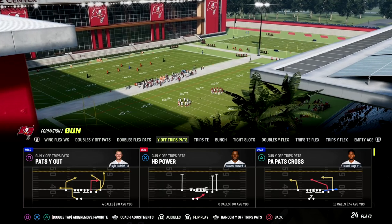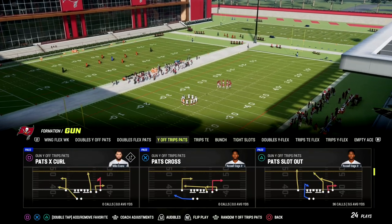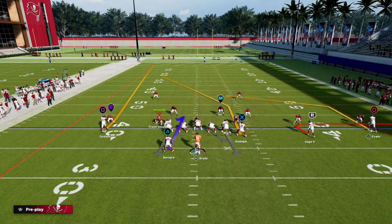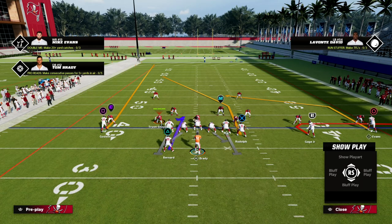I wanted to break this play down out of the U-Trips formation. The play we're going to be taking a look at today is Pat's Slot Out. I'm going to show you a nice little variation on this concept that I really like to use to beat some of the meta coverages that you're going to see. The main thing on this play is you have a really good route to the R1 receiver.